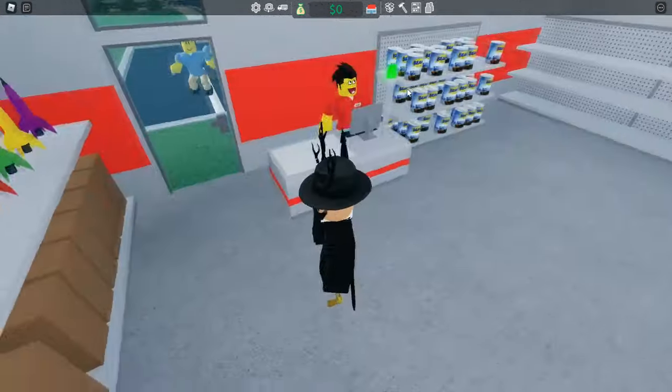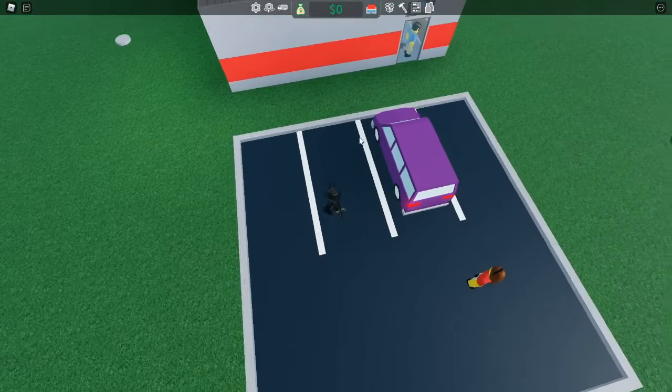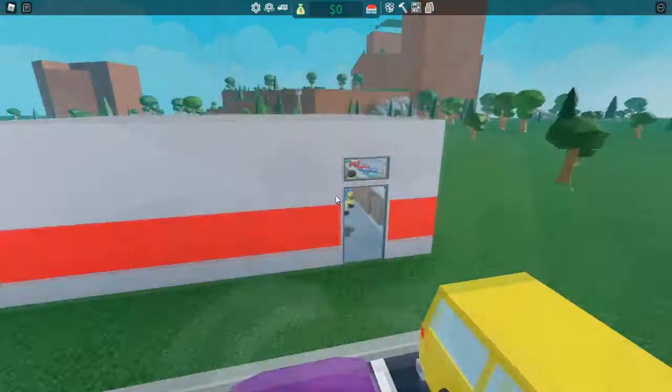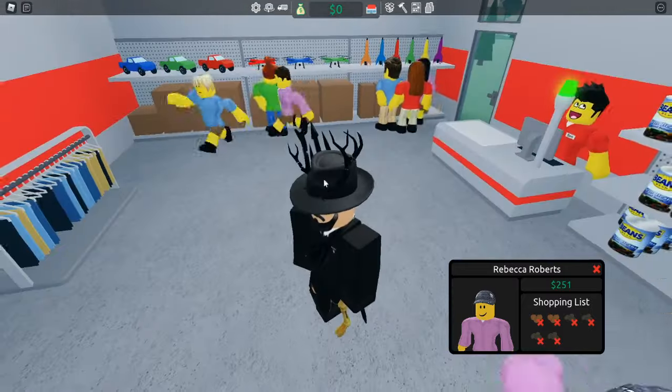Now we can open our store because our restocker doesn't have anything to restock anymore since we ran out of money. As you see, every car carries one to six people, so we have four parking lots here which means we have a potential 24 people in our store at times, browsing and buying things. As you can see everything is going — this guy wants a bunch of vegetables which I don't have.